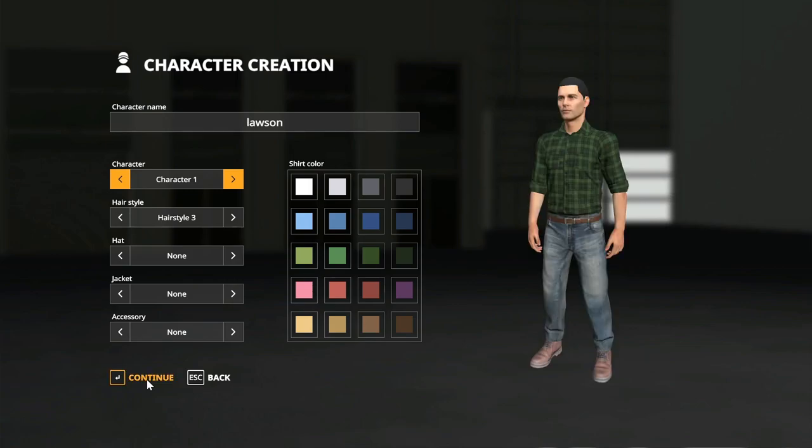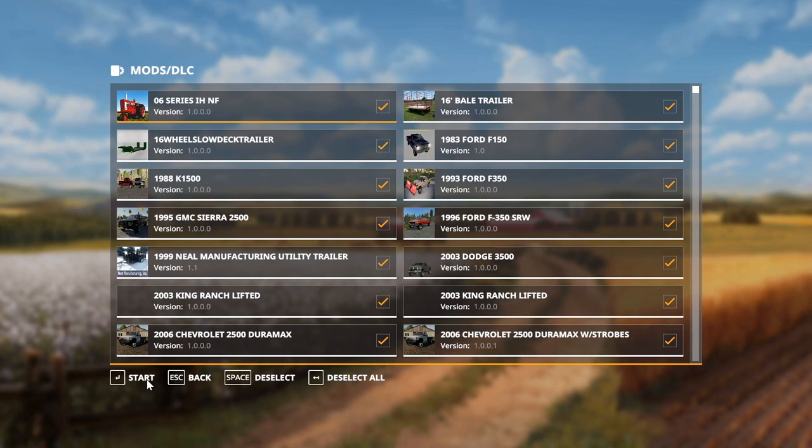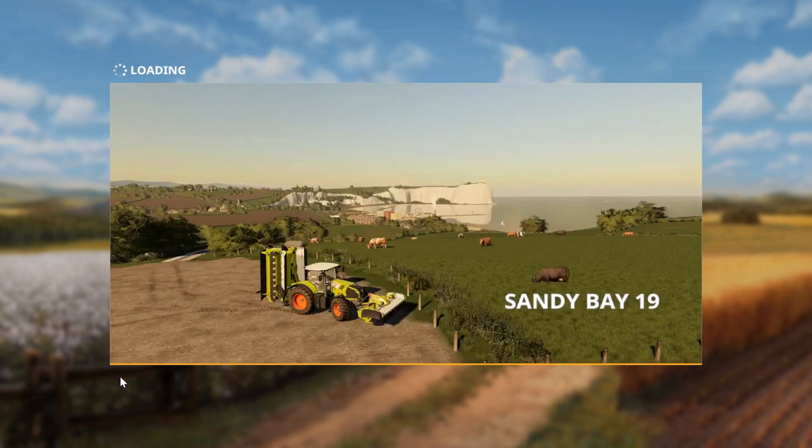Without further ado, let's get into it. There are five farms in total on this map — forgot to mention that. I'll show you all of them. The map review is going to be a little more detailed. I don't have seasons installed right now; I don't use seasons. There are also custom plowing missions if you do play with seasons.